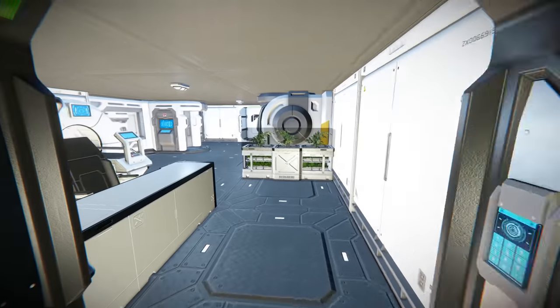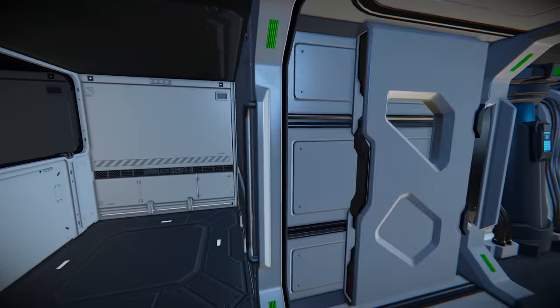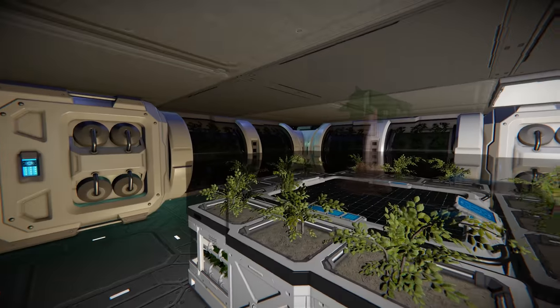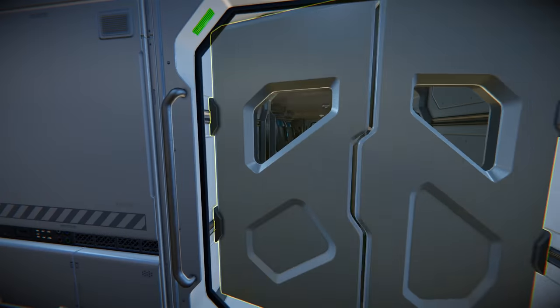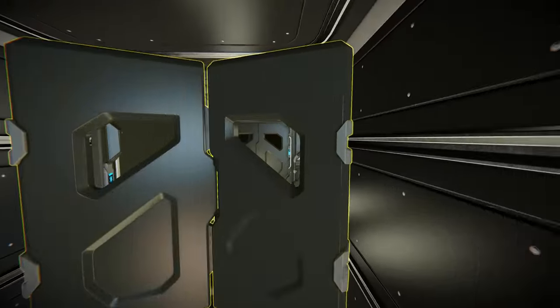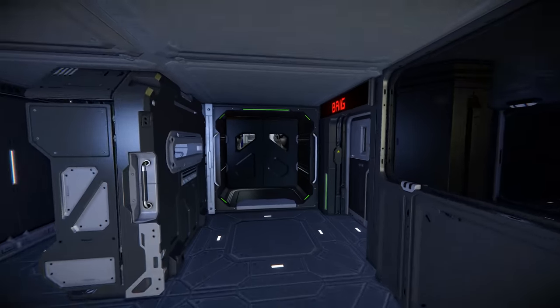We've got medbay and hydroponics through here — the medbay is very bright white, not somewhere you'd want to be after a rough night. There's lots of glass hydroponics, and it looks like they've got a hologram of some sort of pine tree in there, representing them growing their own food. Simple, straightforward medbay. I think this is a good mixture of a ship that could be quite functional in combat but also quite pretty to fly around in.